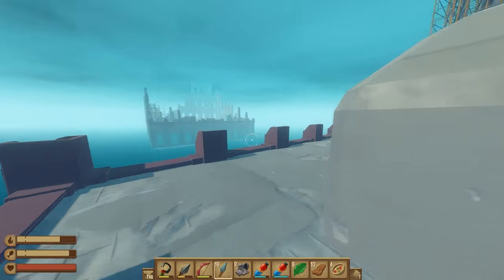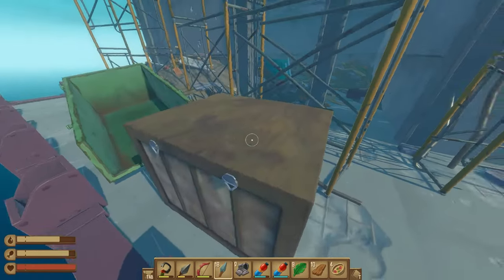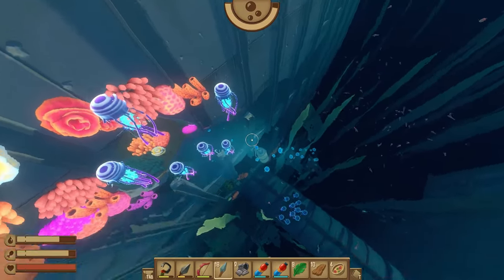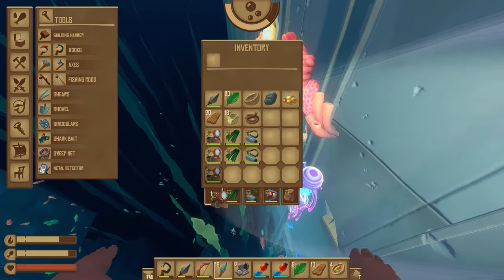First we're going to make our way along to the first puzzle. When you get to this crate, you just want to look down and fall down into the water. You'll see we have a light — and let me put this stuff on before I forget.